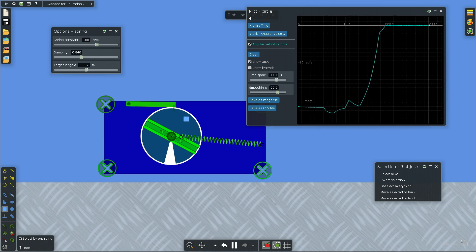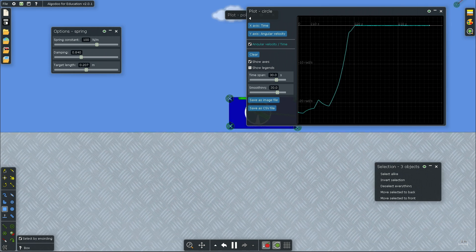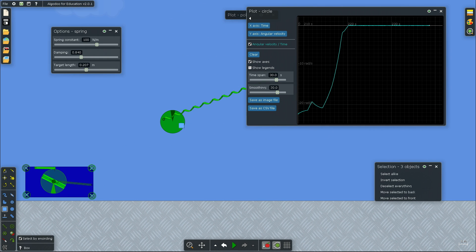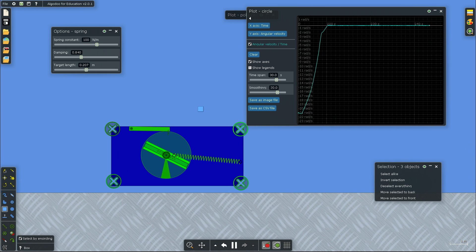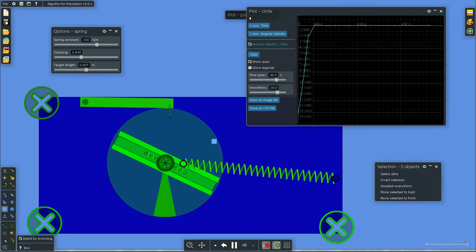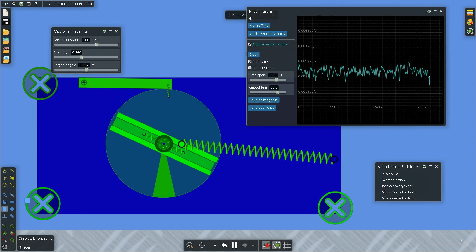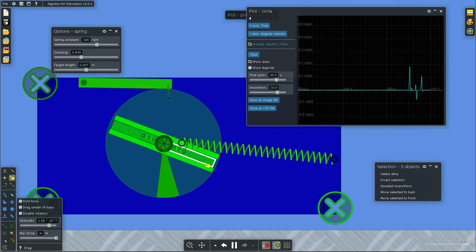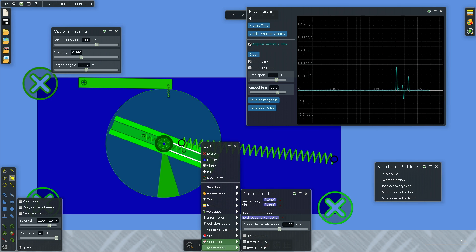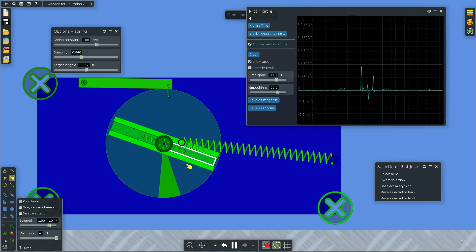This would be useful for simulating a car engine that you have to keep running otherwise it will stall. What those bars are doing is retracting. What I did is increase the air friction multiplier using the script menu to get the terminal velocity at the desired value. The air friction is what stops the spring from going too quickly.